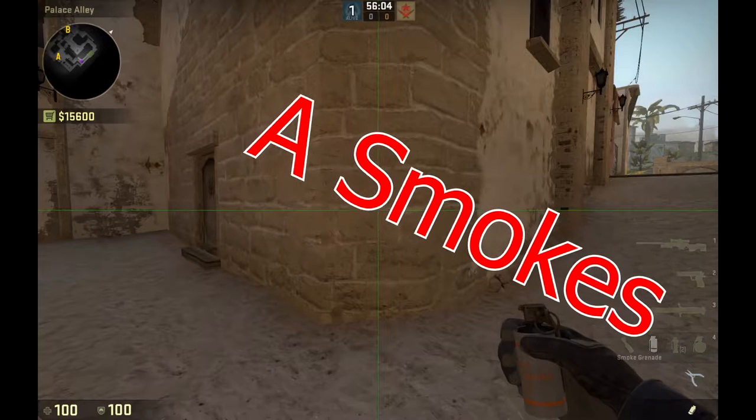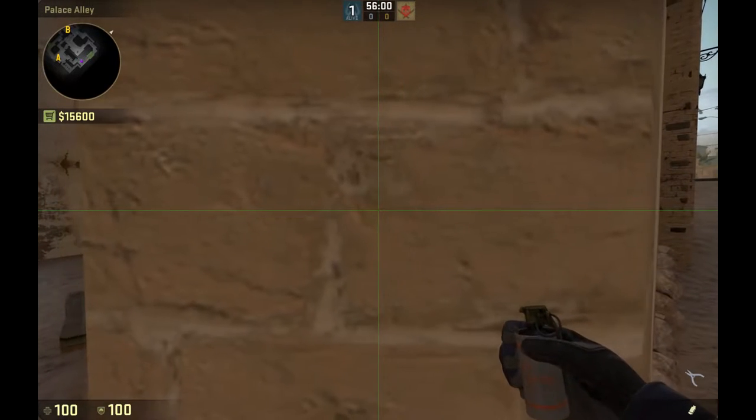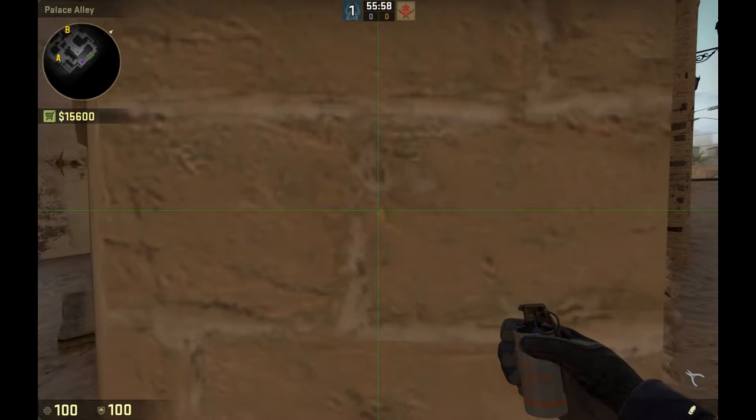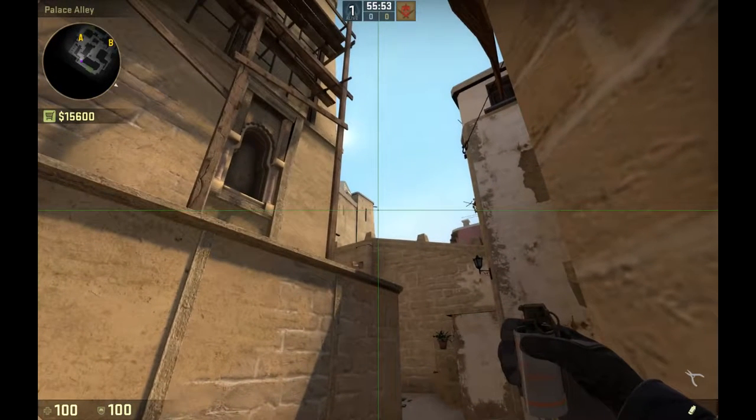For all of these, when you're jumping while throwing, you'll want a jump script. You can look that up on YouTube, or actually I'll do a separate video for how to set that up.